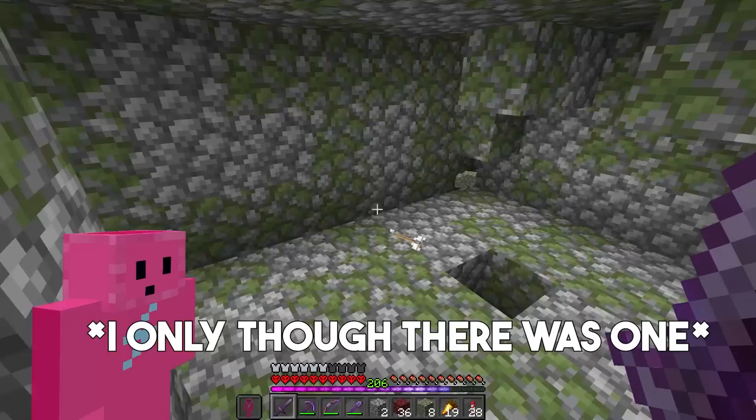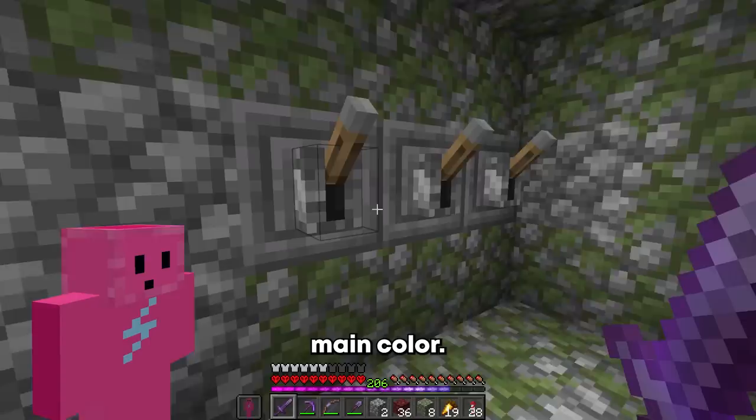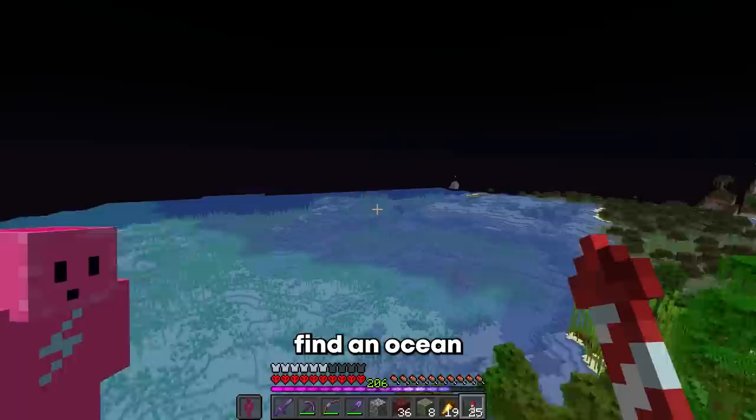There were two chests in them all along. By the way, in my new texture pack slime is pink, just like my main color. Let's just go and find an ocean monument now.